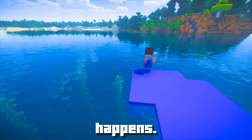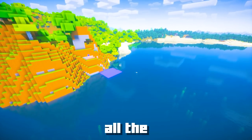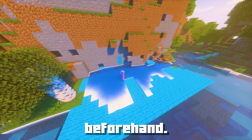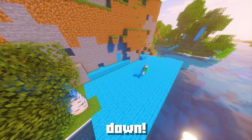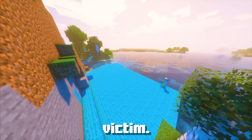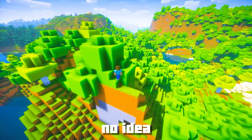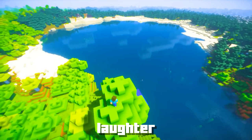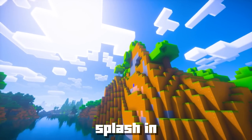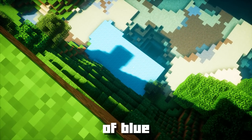Choose the perfect day to execute your prank. Swiftly remove all the water from the landing spot at the base of the mountain, replacing it with the blue wool you gathered beforehand. Once everything is in place, patiently wait for your unsuspecting victim. As they excitedly climb to the top of the mountain, anticipation building, they'll have no idea what awaits them. When your friend takes the daring leap expecting a safe splash in the water, they'll be met with a hilarious surprise: the soft, wooly landing of blue wool.